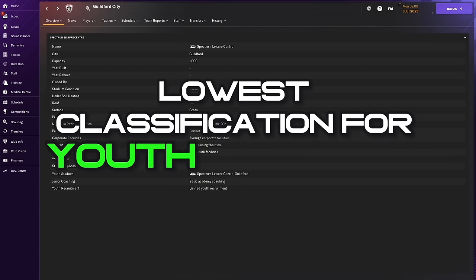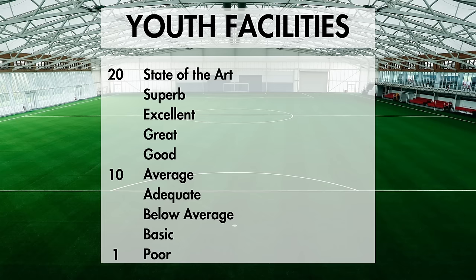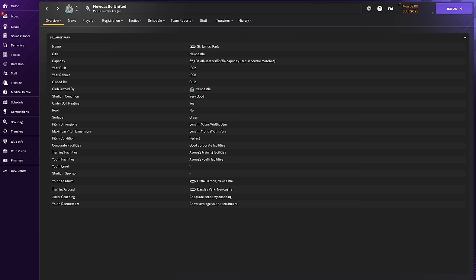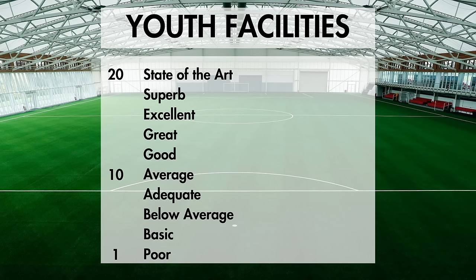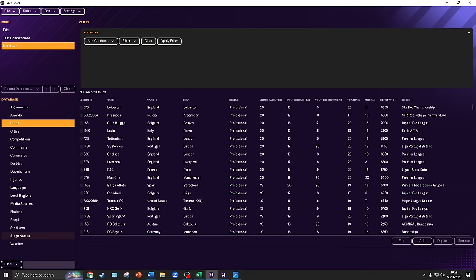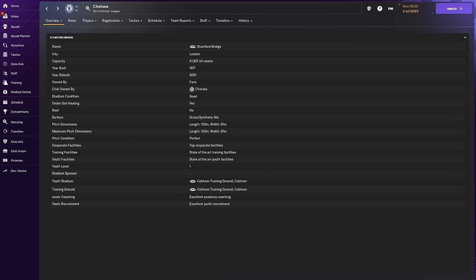The lowest classification for youth facilities is poor. The ratings then go from poor to basic, to below average, to adequate, before hitting average — which means your youth facilities are 10 or 11 out of 20. As a rough guide, there are clubs in the English Premier League that have average youth facilities. After average the categories are good, great, excellent and superb, before you reach the pinnacle and convince your board to build state-of-the-art youth facilities. There are very few clubs in Football Manager that possess these — not even FC Bayern or Barcelona reach that level. So if you reach that level in-game, you have an excellent chance of bringing through elite new gens.